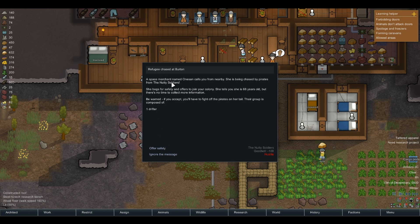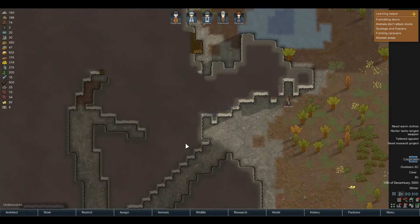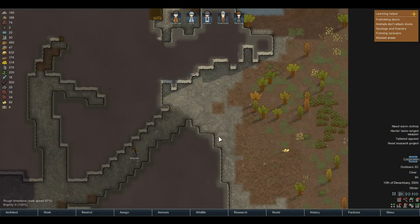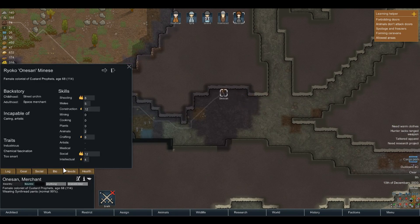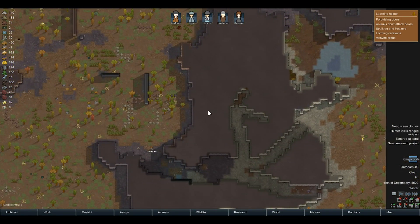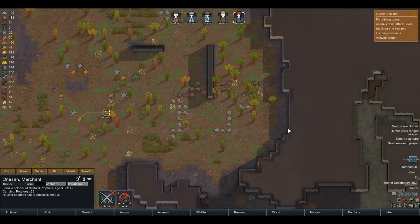Do we get to see this being chased by the nutty soldiers? Oh, we've just destroyed a bed, but if she's willing to share, we'll offer some safety. It's one drifter — how hardcore can they be? Let's have a look at One Sand. Yeah, she can construct and she's very social, she's awfully social. One Sand, you can pick up some potatoes on the way — how about that?